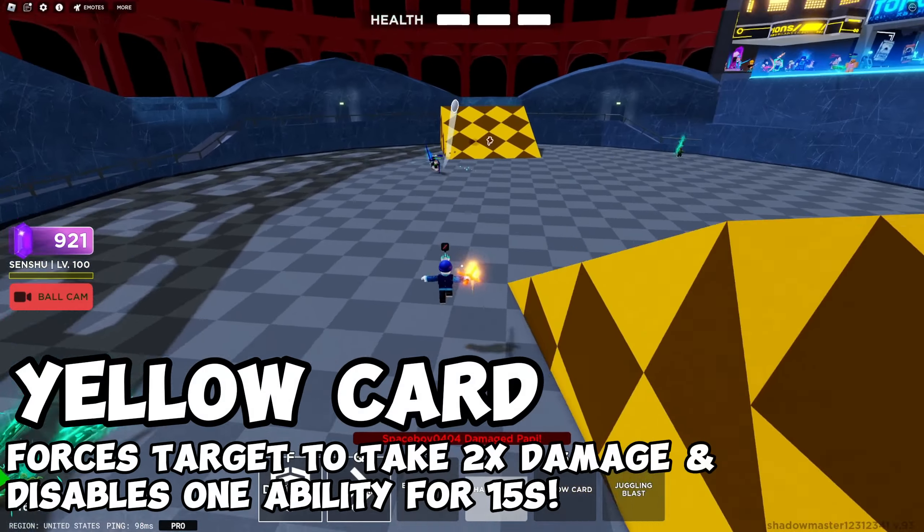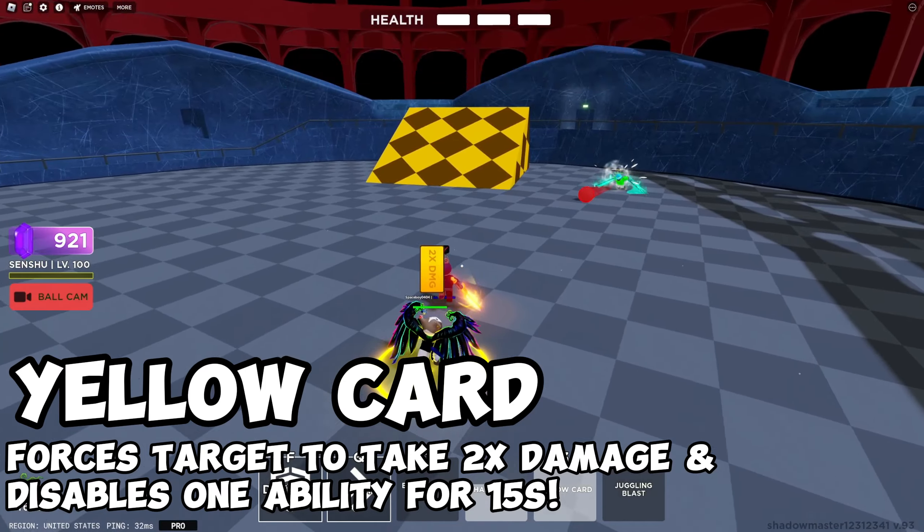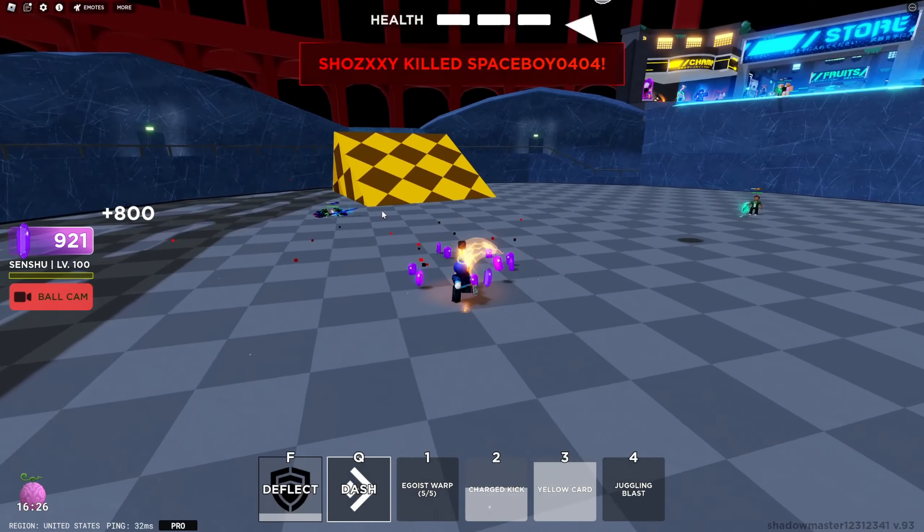Next ability is Yellow Card. You just go up to someone near and use your Yellow Card. Basically, if they get hit by the ball, you get 2x damage like that.